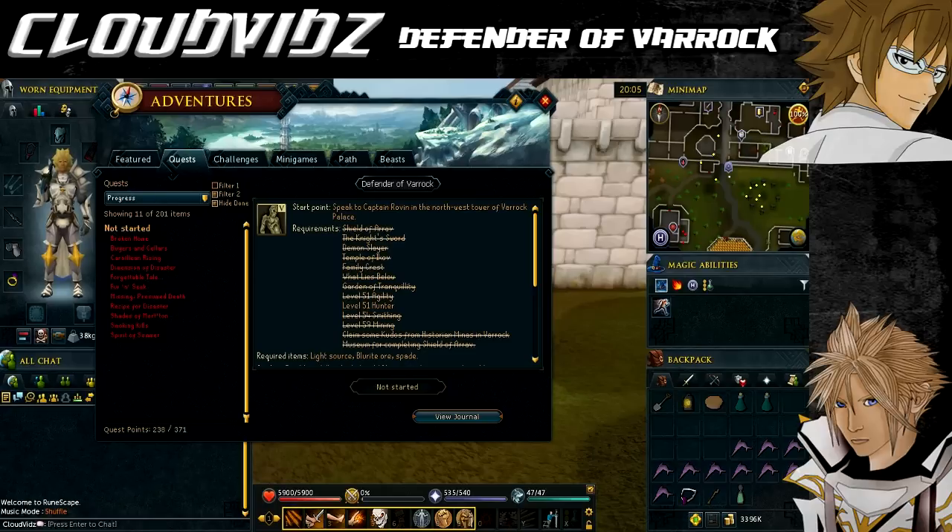For recommended items: if you bring a red berry pie you can get an extra 1,000 Smithing experience. An emergency teleport may come in handy if you think you're going to get killed, especially against the armoured zombie part. A salve amulet enchanted or a normal salve amulet can also help fight against the armoured zombies, but these are only recommendations.